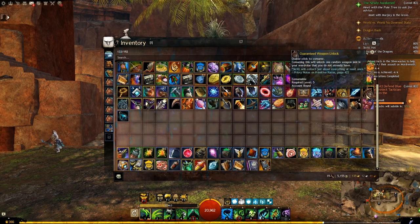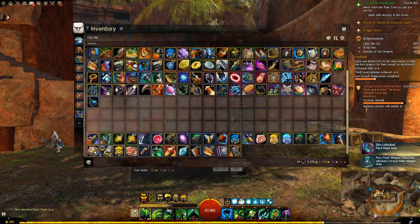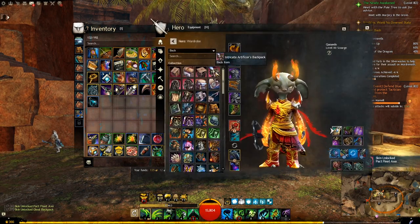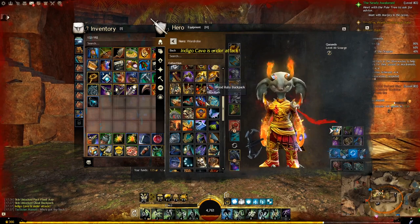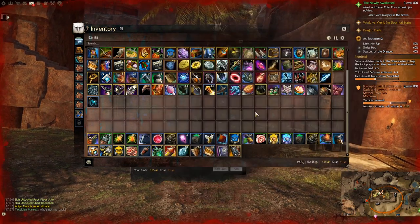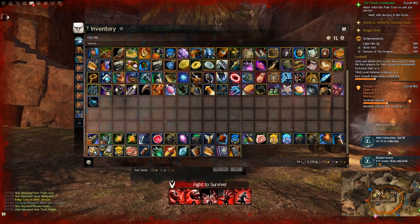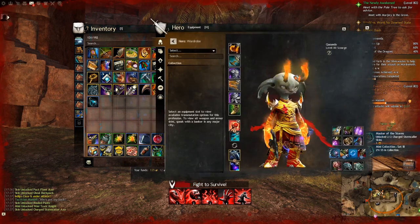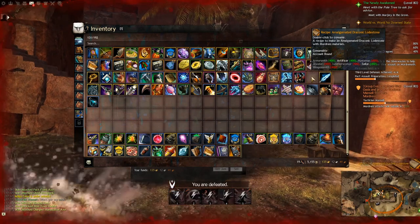Let's move on to our unlocks and check out the battle staff skin. Weapon unlock - the packed fleet axe. We have the ghoul backpack. Is that a Mordrum attacking me? It is a Mordrum attacking me - that's not good. Actually that's pretty cool. I'll use that for Halloween. Very nice. We have a miniature - toxic knight. And a charged lodestone - we can get the charge stormcaller stuff in here. That's interesting. But now we can make amalgamated draconic lodestone, so that is handy.